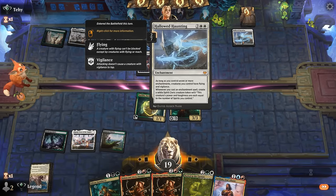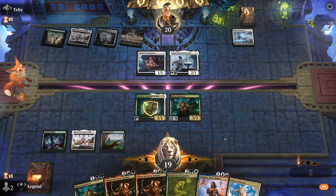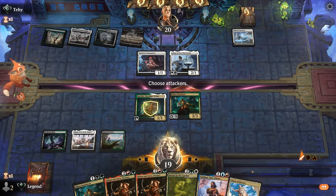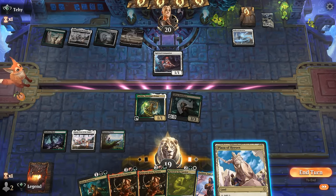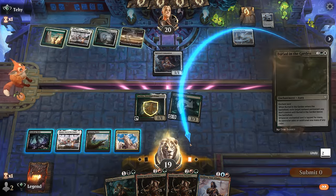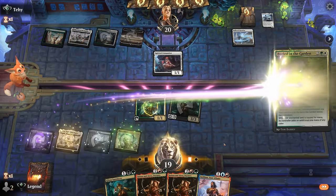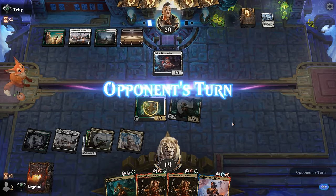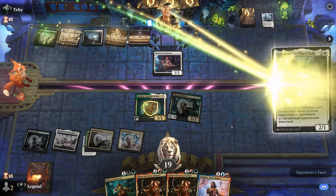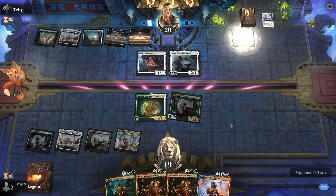Hallowed Haunting — so it is an enchantment deck after all. We want to use Buried in the Garden to remove Hallowed Haunting. Glissa can attack first; our opponent is going to chump it — chumps with Loran. We'll enchant one of our lands. Opponent has a second Loran, which is painful and also undoes our mana fixing, so we cannot play Niv-Mizzet.